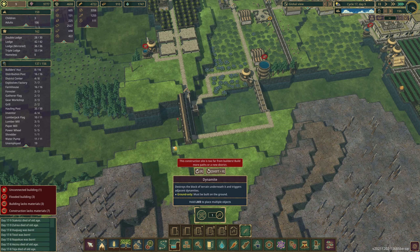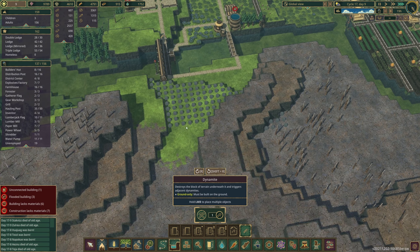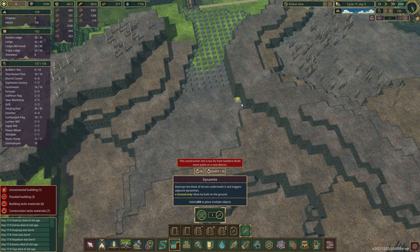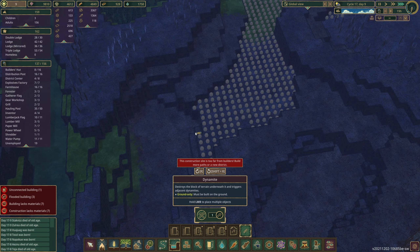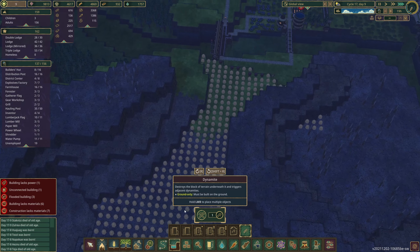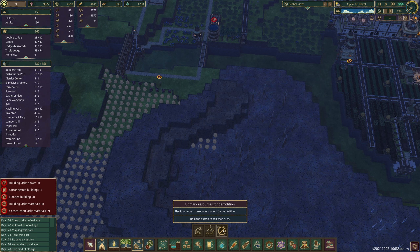Hello and welcome back to Timberborn! There are a few things I want to do here, but one main thing is to actually start working on this area right here. I've been talking about this for quite a long time now, and the idea is that we actually use this as a water storage place — some sort of lake — and then bring the water all the way through here. Now to do that we will have some challenges.